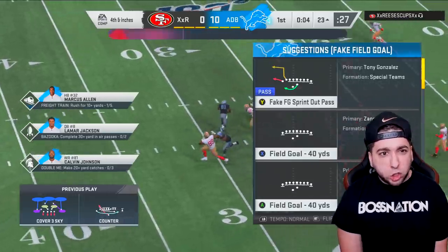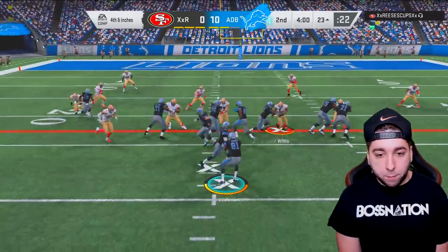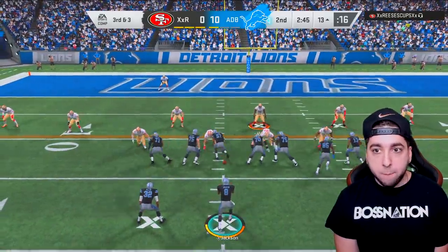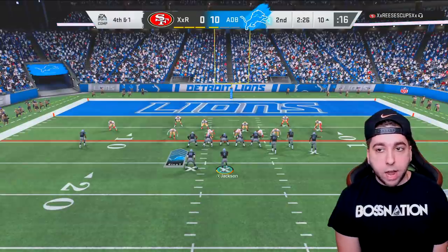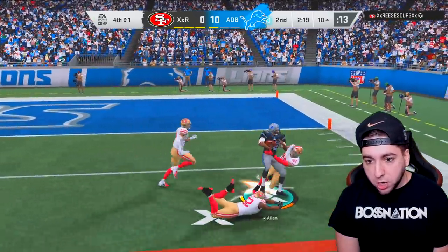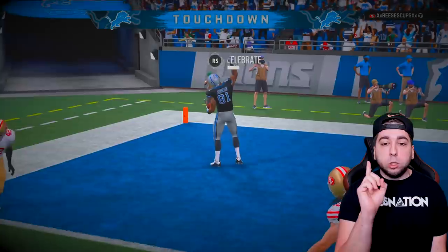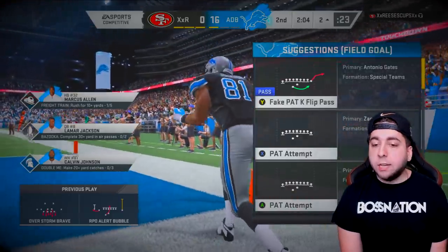First down. Third and three — this is four-down territory, I'm not taking a field goal. I ran into my own man — can't get dumber than that. Going for it on fourth and one — we get it. Then I try an RPO to Calvin Johnson. He almost gets intercepted but Calvin gets in — his second touchdown of the episode and second of the playoffs.